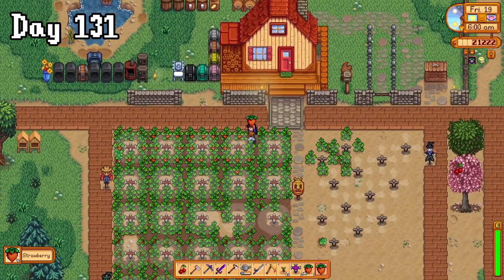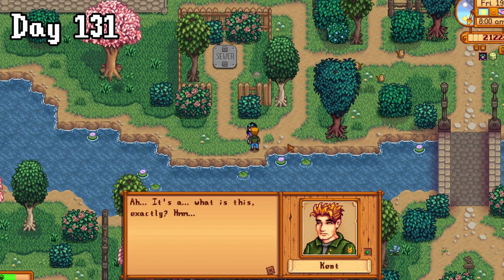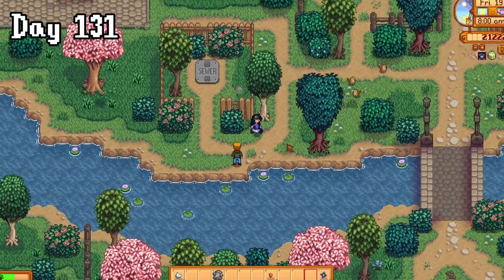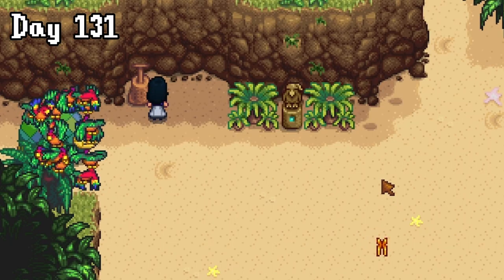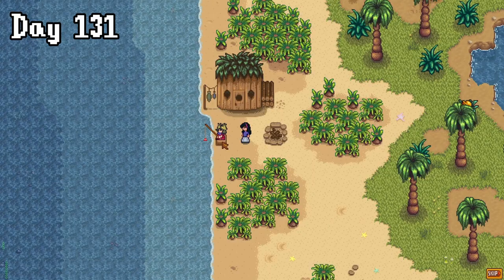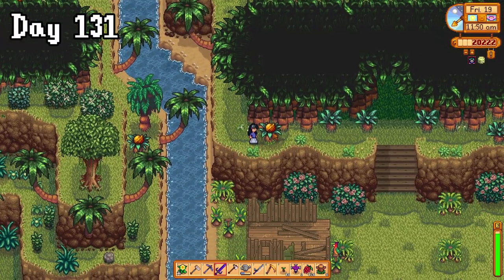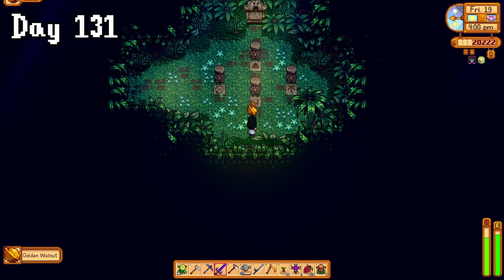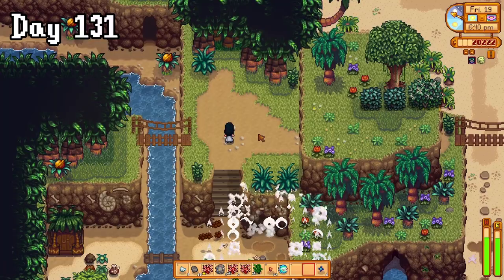Day 131 was my first strawberry harvest of the year. On my way to the beach I accidentally gifted my mango sapling to Kent. I only wanted to talk to you, dude — why'd you have to take my stuff? You're not even grateful! At 13 golden walnuts, I now had enough to unlock the west, where I found this lady who needed help getting back a keepsake. For now I continued on my quest for walnuts, picking up another 10, with an extra one I found in the jungly bit. I was on my way back to the volcano when I saw I could repair this bridge, so I rescued Professor Snail and grabbed a few more walnuts.